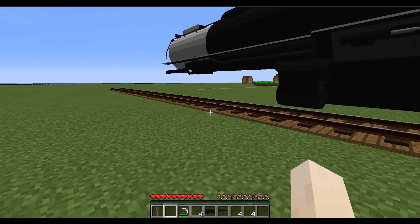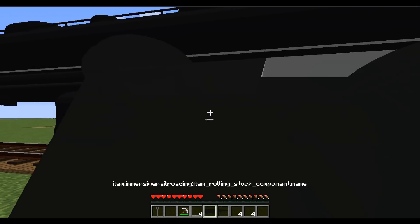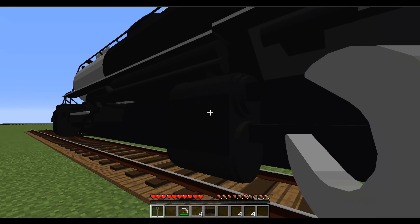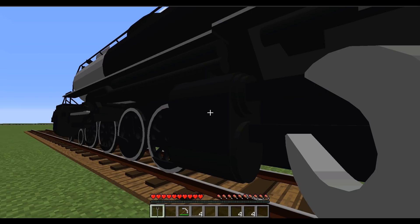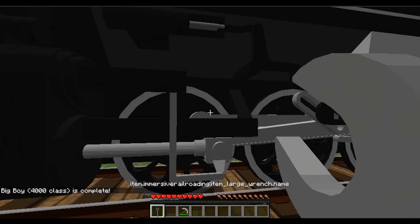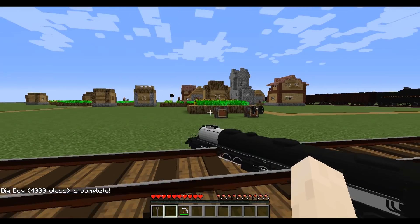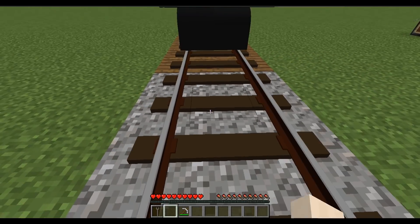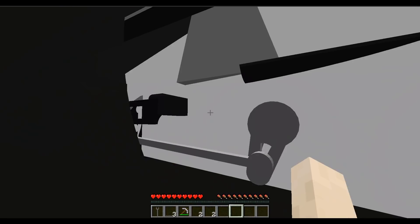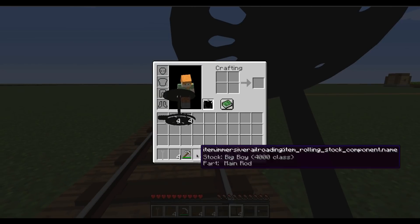Eventually there will be support blocks rendered in place so it's not just floating. What we can do is click on it with one of the components — like that's the front truck there — or hit it with the wrench, and it places the items in. At this point it's assembling the locomotive and you can see the items in my inventory are going away. When complete, this is a fully functioning locomotive. When you shift-click to break it, it drops the full item. But if it's in a partially assembled state, you can pop off components with shift-right-click, then break it and it drops all the components on the ground.